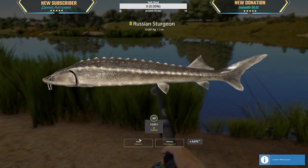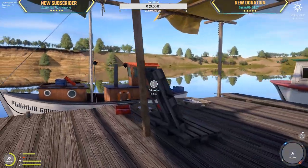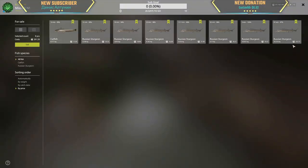10 kg Russian Sturgeon, very nice! Alright, one hour of Russian Sturgeon fishing — 391 silver, 227 silver, and this 38 kg Russian Sturgeon got 60 silver for 10 kg. Wow, okay, not bad!